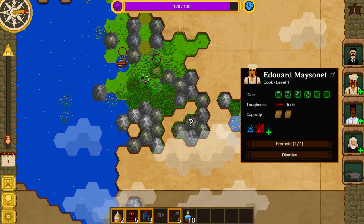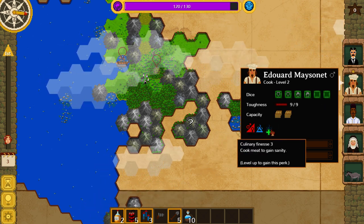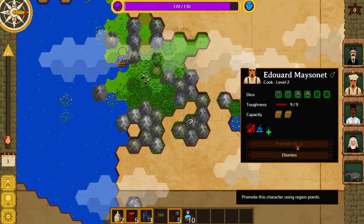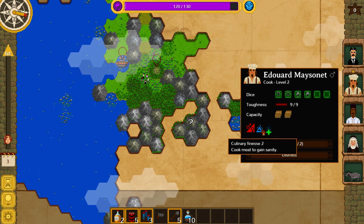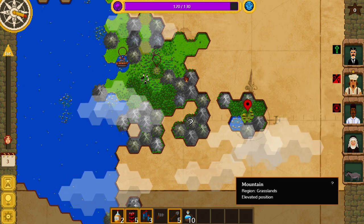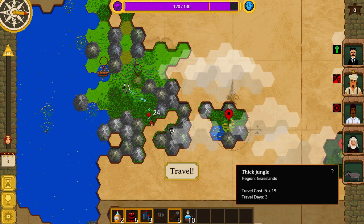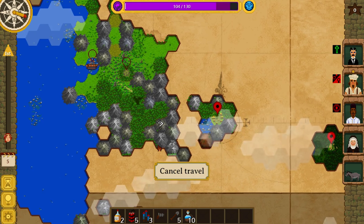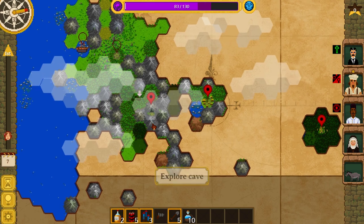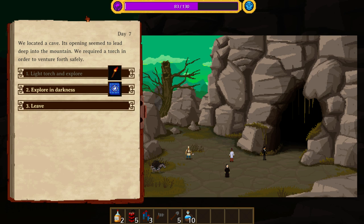He's getting mouthy and might leave. I think we'll spend this on the cook. The cook has gained a level of culinary finesse — he'll gain even more if he keeps leveling up. You can see he's now a level one star, so it will take two points to level him up again. As you level people up, they gain skills, HP, and sometimes capacity. Travel through forests is a bummer, but there's something in this mountain. It costs extra sanity to move through the hills — or through the forest, rather. We located a cave — its openings seem to lead deep into the mountain. We require a torch in order to venture forth safely. For some reason, we didn't bring a torch.